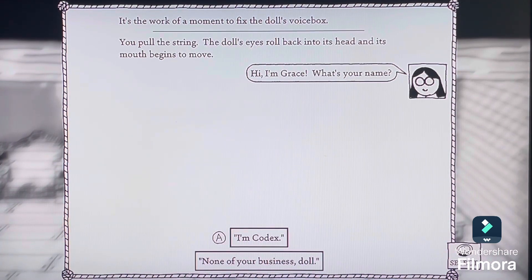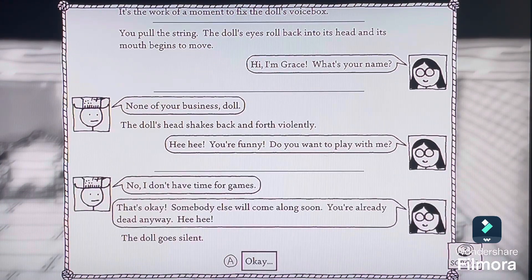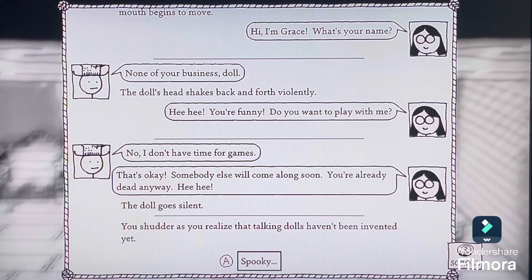He pulled the string. The doll's eyes rolled back into its head and its mouth began to move. 'Hi, I'm Grace. What's your name?' It's none of your business, doll. The doll shakes back and forth violently. 'Hehehe, you're funny. Do you want to play with me?' I don't have time for playing games. 'That's okay — somebody else will come along soon. You're already dead anyway.' You shudder as you realize that talking dolls haven't been invented yet.